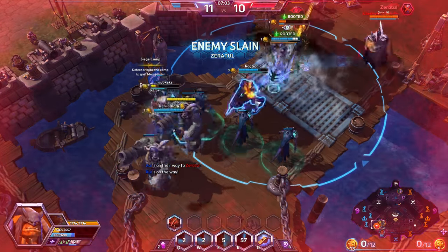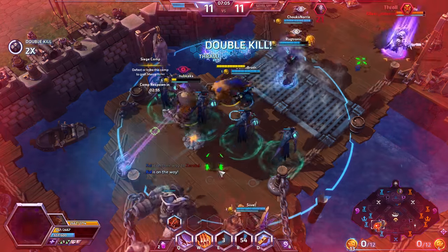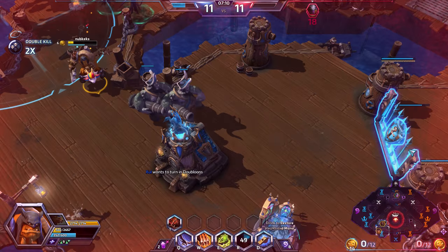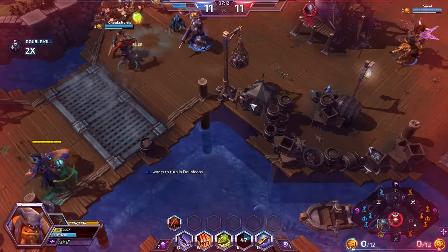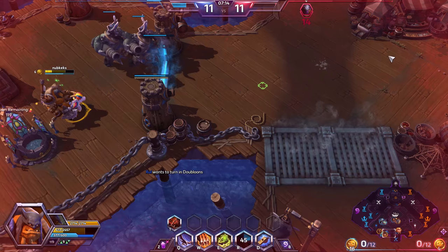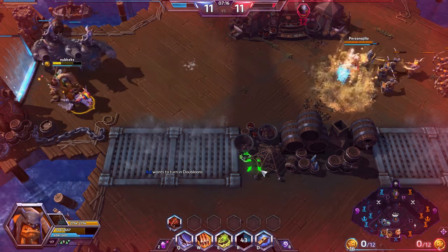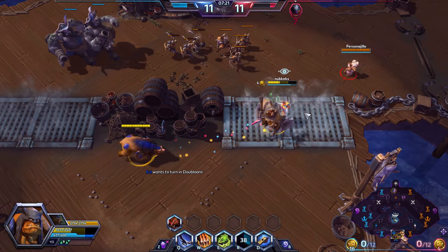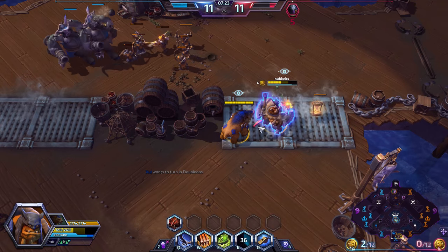We're focusing down the target. The healing from Brightwing is keeping us alive through the damage from Zeratul — I believe he would have killed us without Brightwing staying there. But Brightwing did her job very well, kept us alive, and what started off as a bad fight turns into a pretty good one in the end.